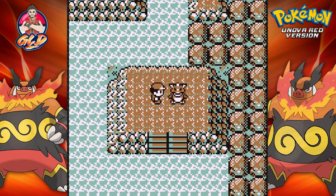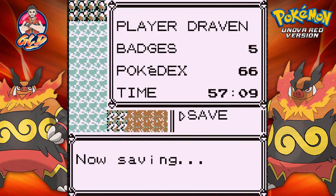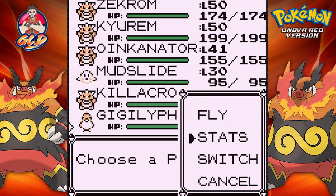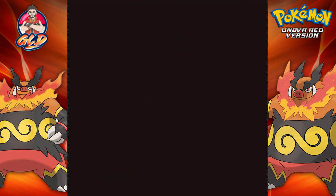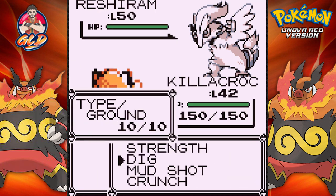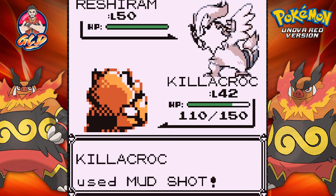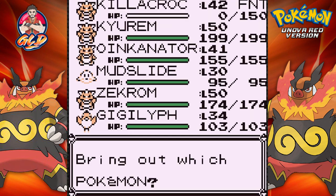I have the Master Ball with me just in case. It's at level 70, so I'm going to save the game and switch up the Pokemon. I'm going to go with Gigalith because it can put it to sleep — and Mew. Alrighty guys, here is the next legendary Pokemon and it is Reshiram! Wow, holy crud — never thought it would be Reshiram. My money was literally on Landorus, but it looks like Landorus might be in Victory Road.